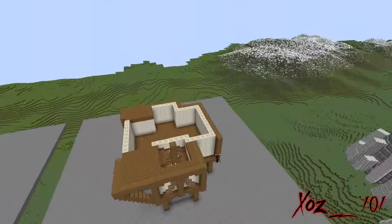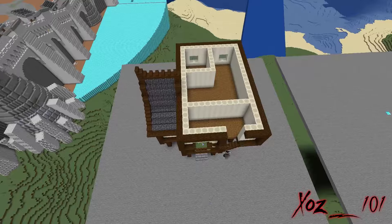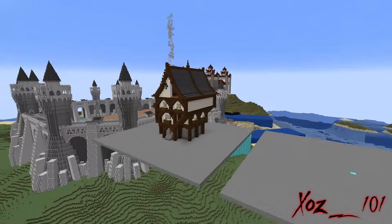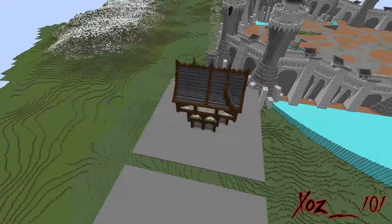Now I work on making some house assets. I wanted to capture that feeling of affluence I described earlier without making them too big. I settle on this vaguely Tudor-ish design that I think does the job. I start with six house designs and make two more later.